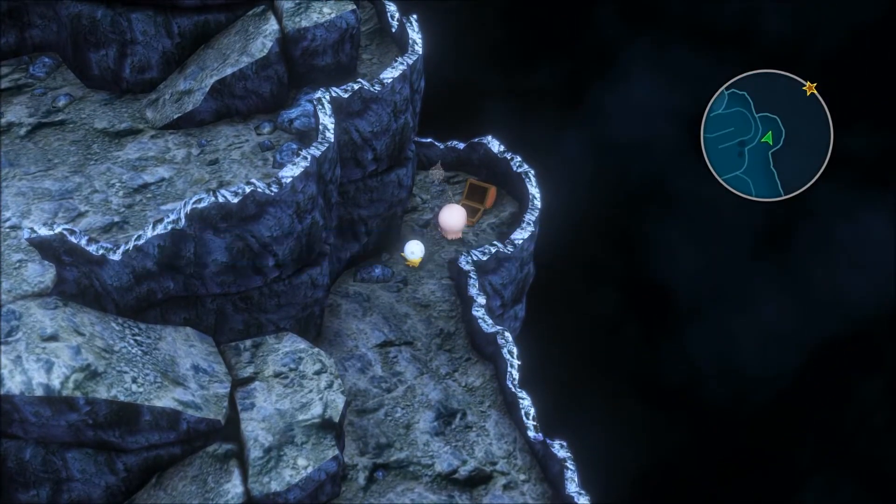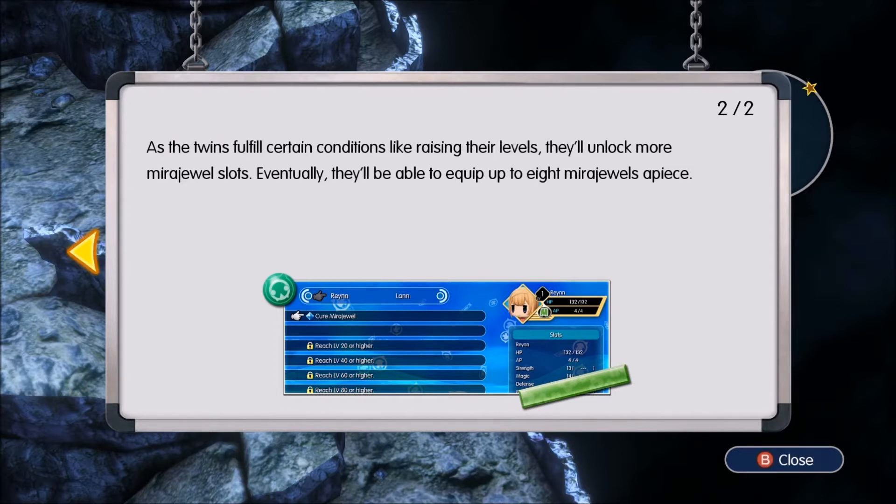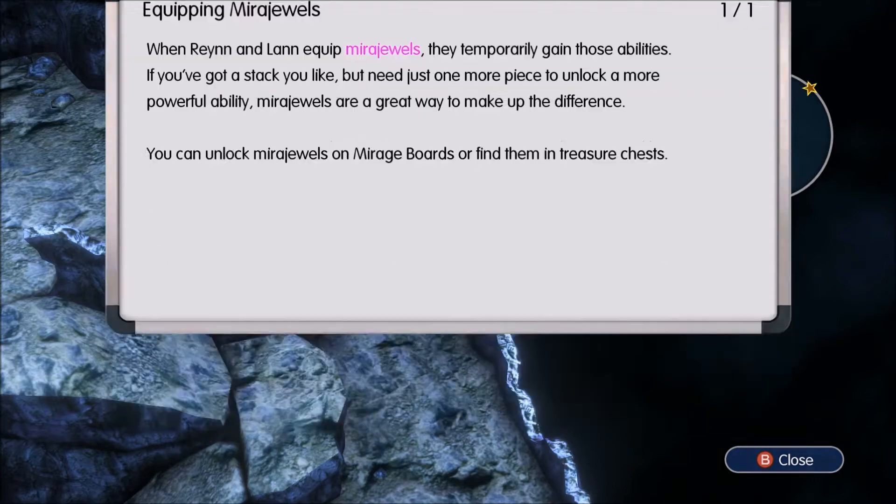Libra. Mirajewels — add your arsenal. Mirajewels are made by extracting the Mirage's ability and crystallizing them into a gemstone that inputs those same abilities. Very cool. As the Twins fulfill certain conditions like raising the levels, they'll unlock more Mirajewel slots. When Rain and Light equip Mirajewels, they typically gain the ability. If you've got a stack you like but need just one more piece to unlock a more powerful ability, Mirajewels are great.